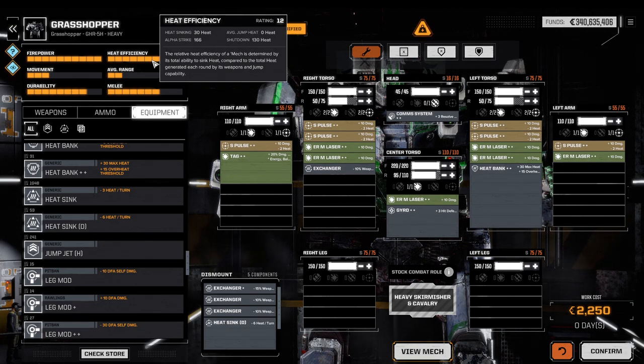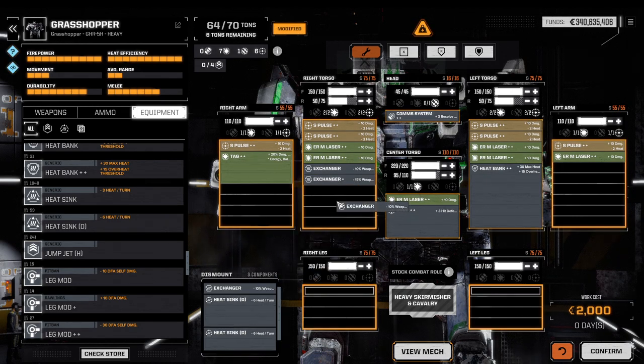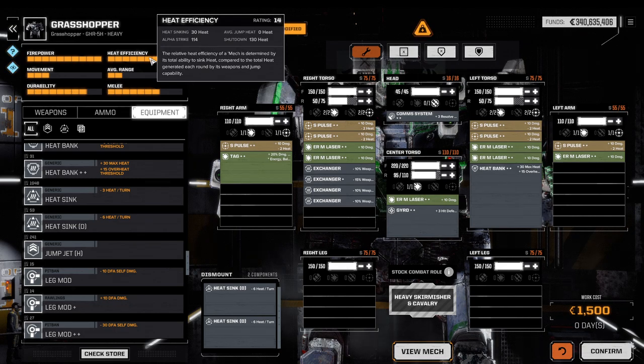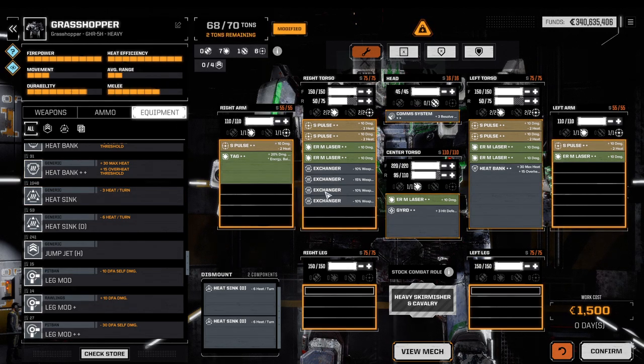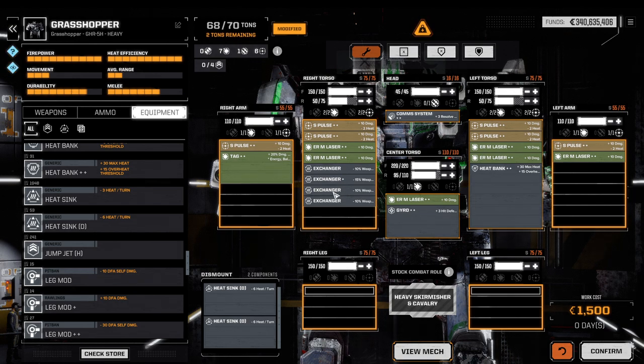So I've created 19 heat sinking with just two tons instead of the normal six. You continue that until putting in an additional exchanger no longer becomes efficient. With normal heat sinks I'd potentially go all the way down to 80 heat, because there you'd still gain 8 heat sinking for two tons instead of the normal 6 — so even 70 heat can arguably still be efficient for exchangers.